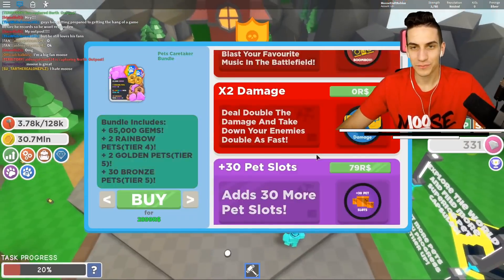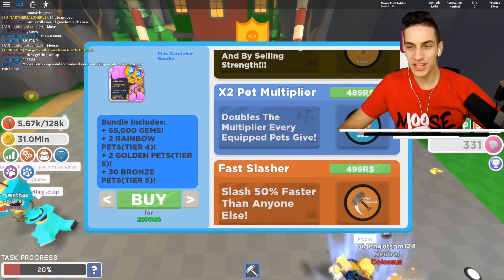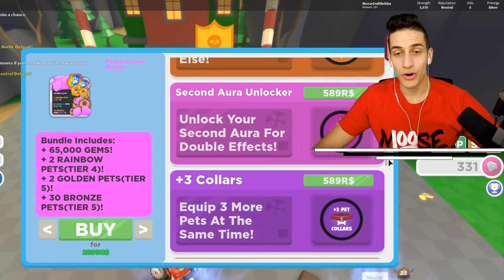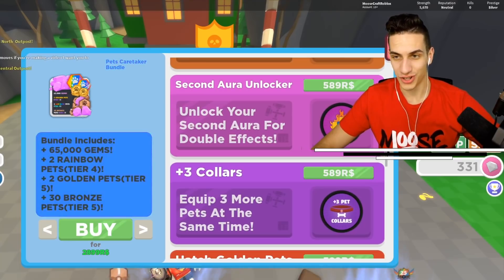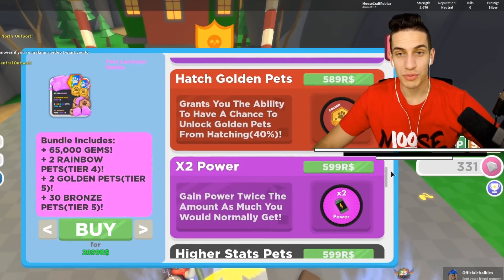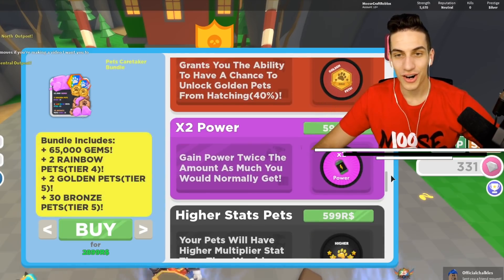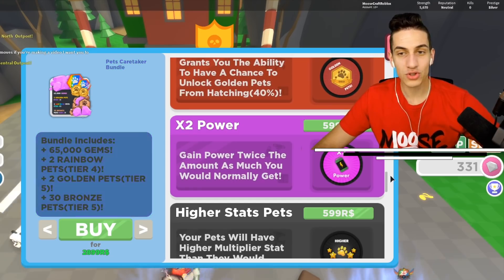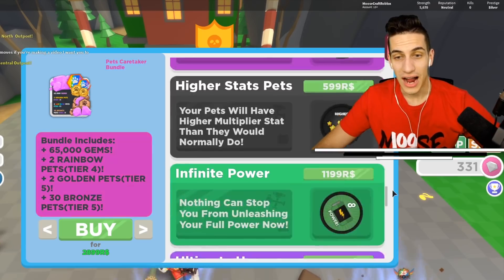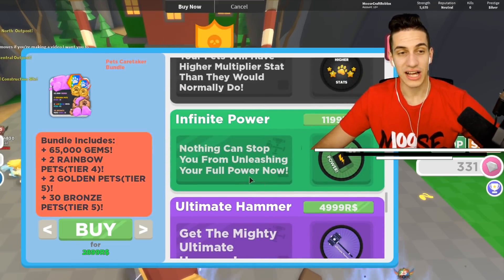In the shop, there's a 2x coin upgrade — that's exactly what we need, let's buy that! For the next upgrade, we can get a Fast Slasher. There's also a Second Aura Unlocker, plus three collars so we can equip three more pets, Health Golden Pets, and a 2x power upgrade — gain power twice the normal amount. There's even an infinite power option, though it costs a lot of money.